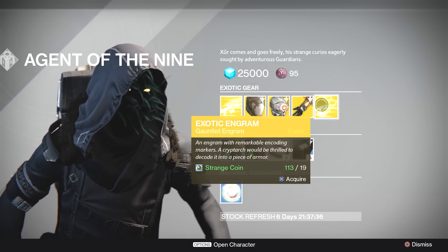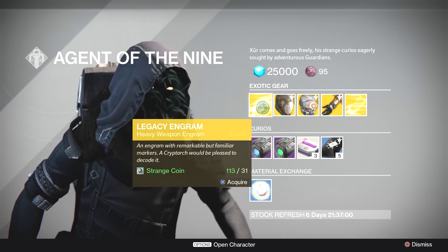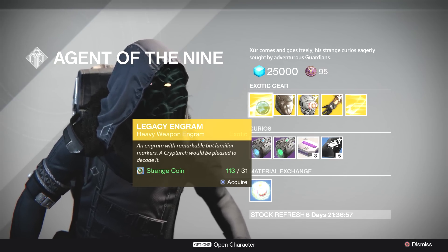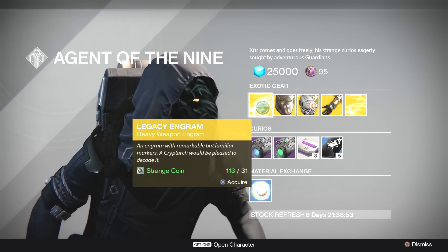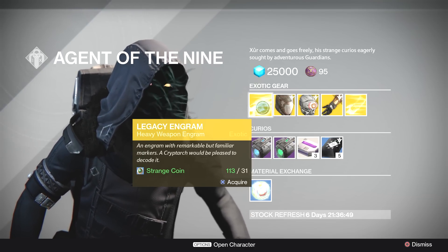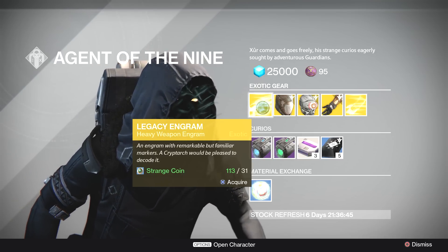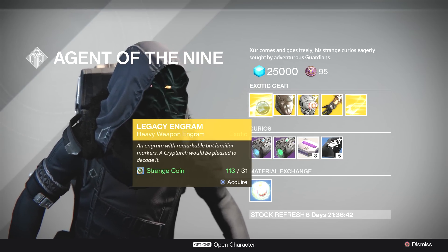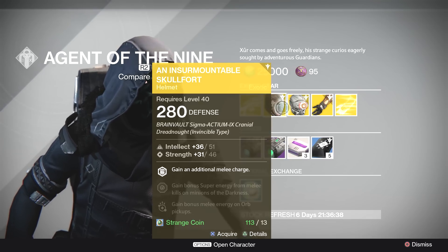Next we've got a legacy engram for heavy weapons. If you're looking for a year one exotic like Truth, Gjallarhorn, or Thunderlord, you can pick this up. It costs 31 strange coins though, so unless you're really dead set on filling out your collection of year one exotics, I can't really recommend this — it seems too expensive for year one gear.